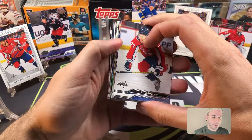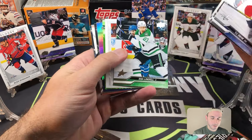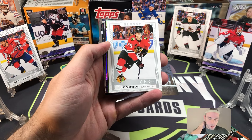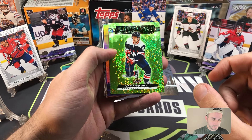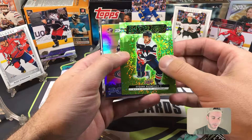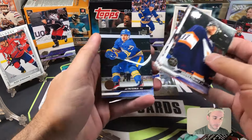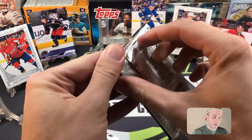JJ Peterka on the back — we got another Dazzlers coming up. They got me again every time I see that Chicago emblem. Cole Gutman Glossy. Dazzlers is Evgeny Kuznetsov — didn't they throw him on waivers or am I thinking of somebody else? Then he got traded or something. Johnny Gaudreau PCS, and a bunch of base.